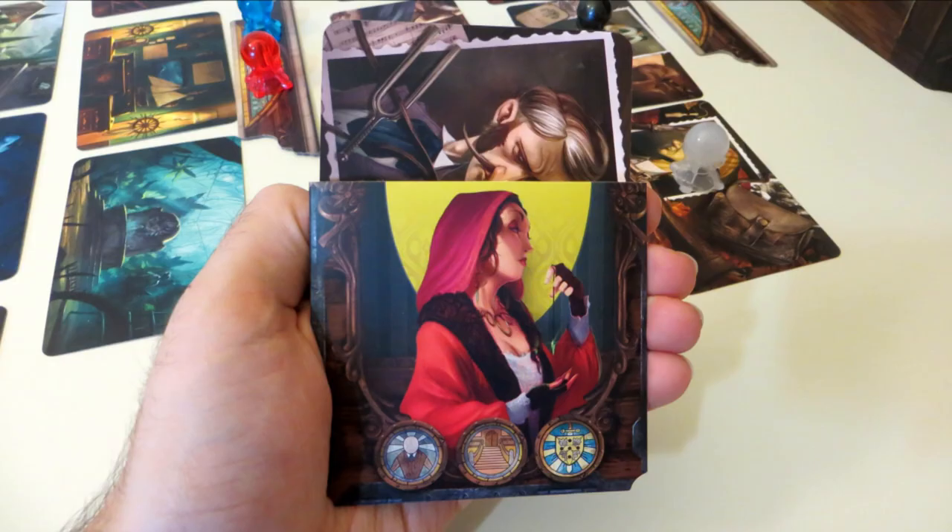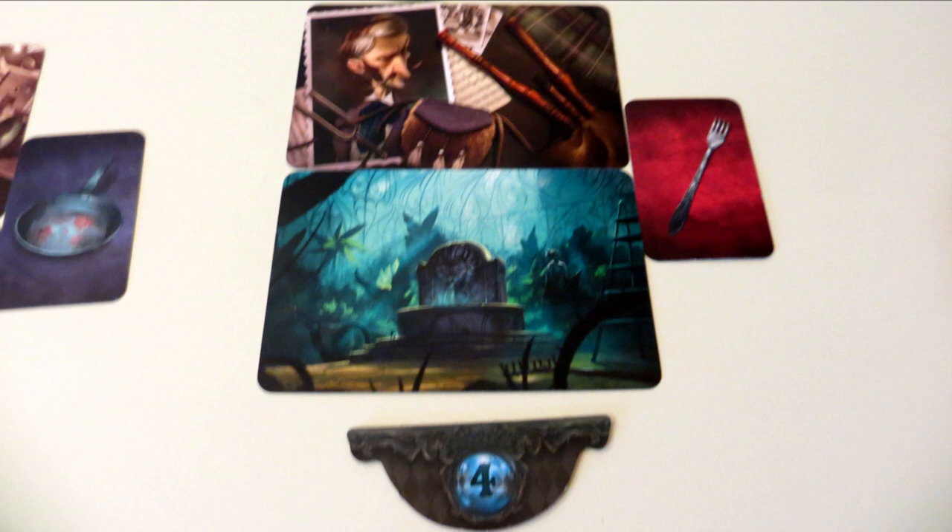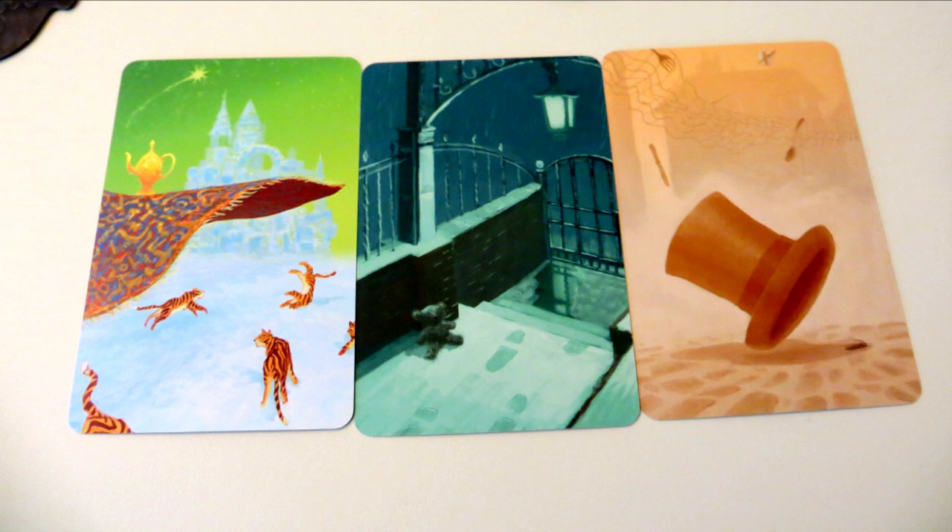Once every player is successful, the final round begins. The psychics each lay out their final three cards and assign them a number with a special token. One of these groups will be the final solution to the mystery. The ghost chooses which group it will be based on which cards they have in hand that give the best clues. But the final round is a little bit different — this time, the ghost must choose exactly three cards to indicate one of the groups.